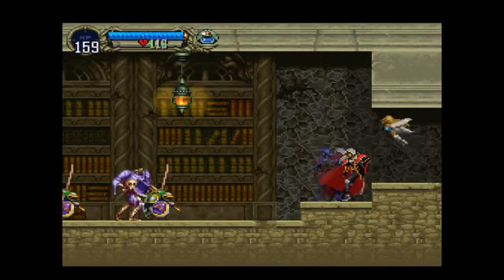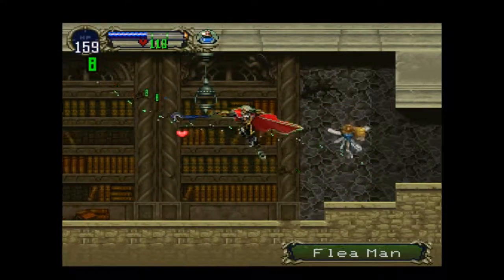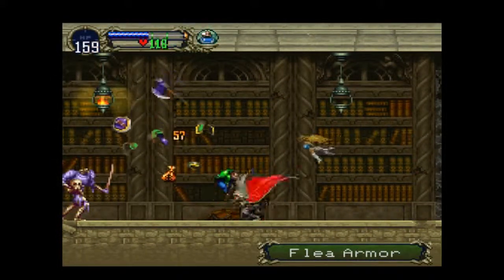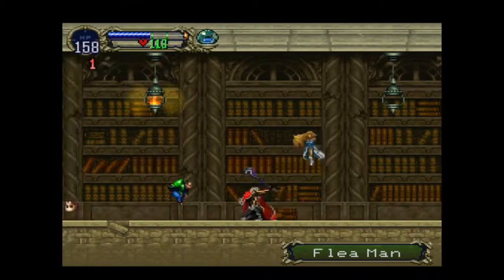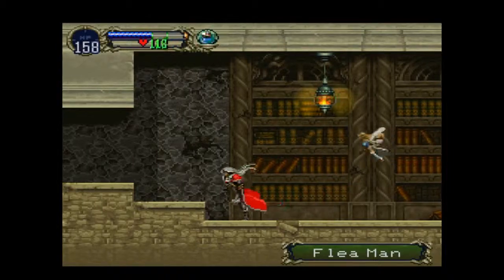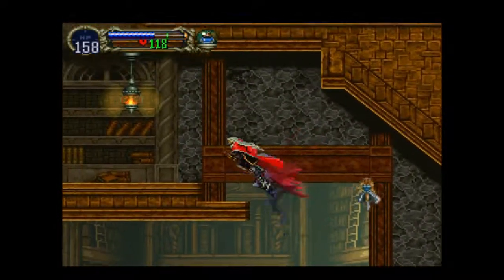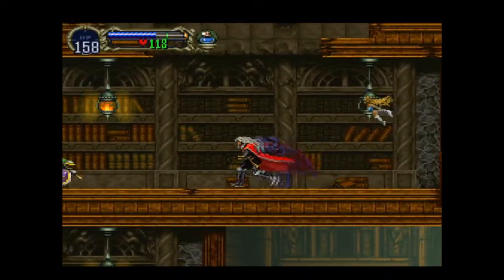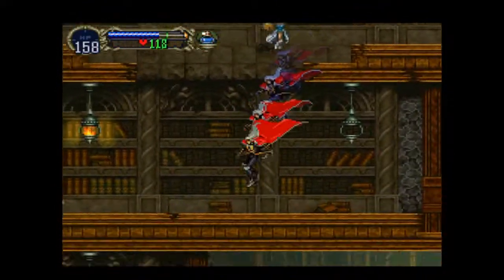Now in this part of the library, shit gets real. I'm just gonna soul steal these assholes before they do the problem. Those little flea armors are terrible — not only do they start off with that annoying rapid fire attack, but they also, when they shed their armor, are still viable enemies.